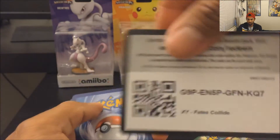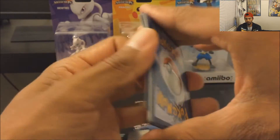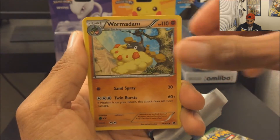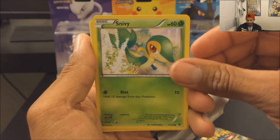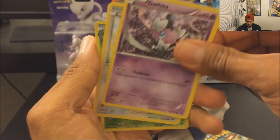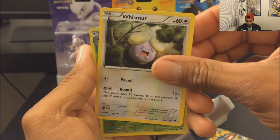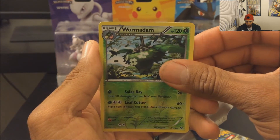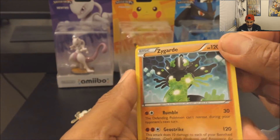Three, two, one! I get a Pokémon Fan Club, a Wormadam, a Zygarde, a Natu, a Gothita, a Frillish. I get a Wishiwashi. My reverse holo is a Wormadam and my holo — it's not even a holo.